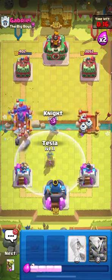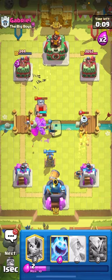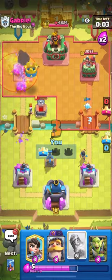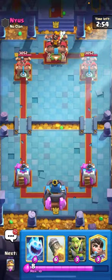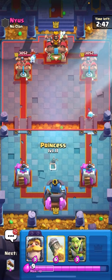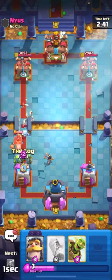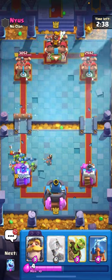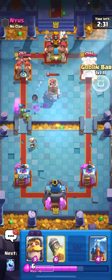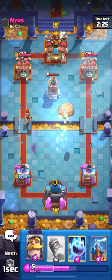I don't know why he's not going in with the graveyard, but this is going to be an easy game. Now we're in the next game. The ice spirit: you mainly want to use it to tank for your barrel. The ice spirit barrel combo is probably one of my favorite plays in the game, it's very very good. This looks like 2.6 hog — if he has fireball he's playing 2.6, if not he has earthquake. I'm going to barrel in the normal spot and play knight on top of this musketeer.